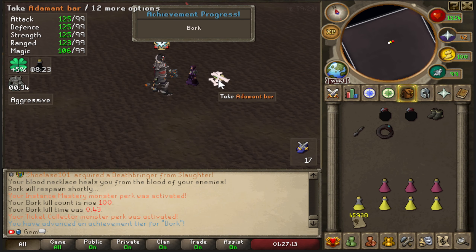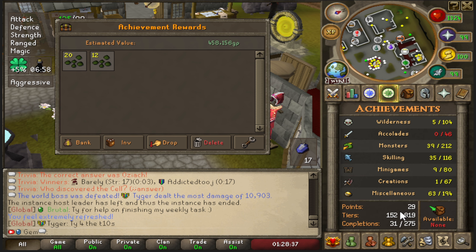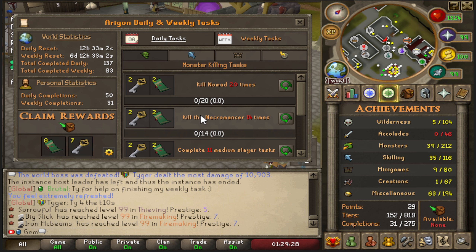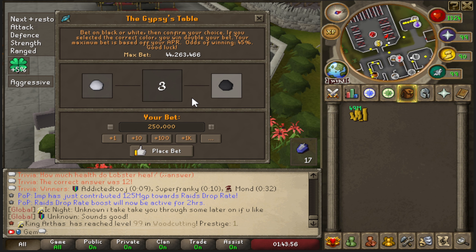That's kill number 100 and I completed an achievement from it - got about 250k, some monster tickets, and three achievement points. I'm only about 25% through the 221 kills needed, and this has already taken over an hour. I'll do Bork in chunks of 25 throughout the week. For now I'm moving on to the gambling task to switch things up, starting with 50 mil.